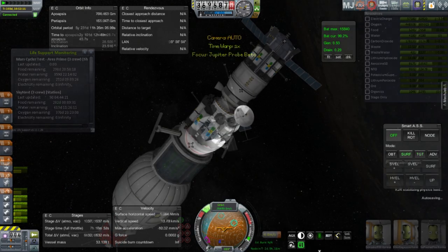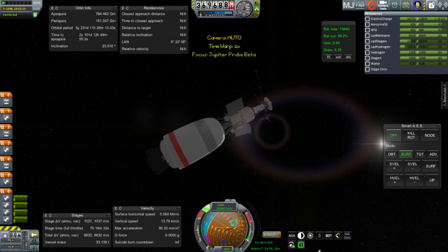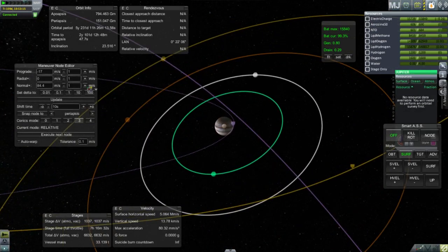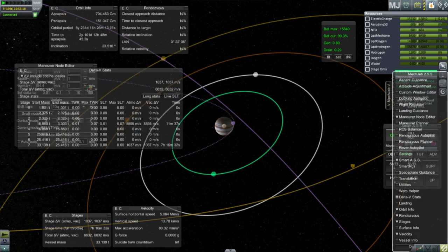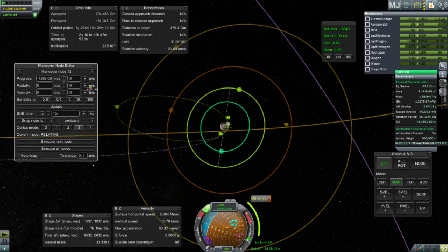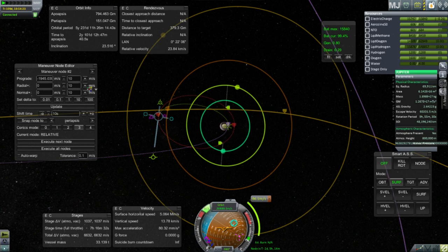I'm checking the life support and we do have enough. Now with Jupiter Probe Beta, we need to do its mid-course adjustment to figure out how it's going to approach the Jupiter system. My initial inclination is to get really close to Jupiter because it's fairly easy to make orbit around Jupiter — I've got about 6,500 meters per second there, 6,632 Mech Jeb says. And it's only going to take about 1,200 to get into a loose orbit around Jupiter once we get close.